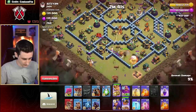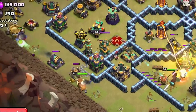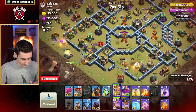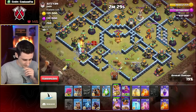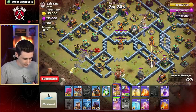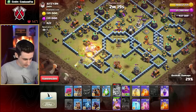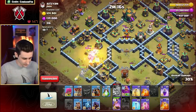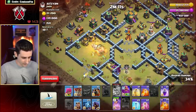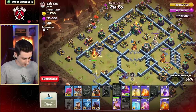Yeti over here — in they go. Let's wall break again here and get the Queen onto the Cannon. Royal Champ, enter ability, skip across. We pop the King ability right after the Scattershot shoots. King's going to pull out the CC. The Log Launcher got that value — very nice. It's going through, Yetis come out. We haven't pulled out the full CC yet. Queen's making her way that way, so we've got two Poisons to deal with it.